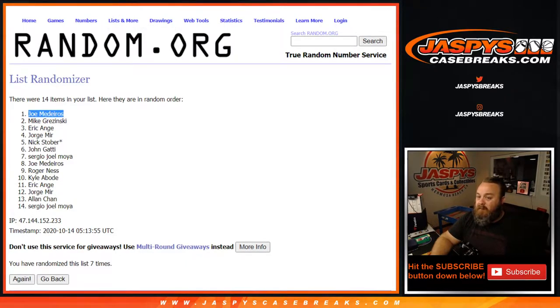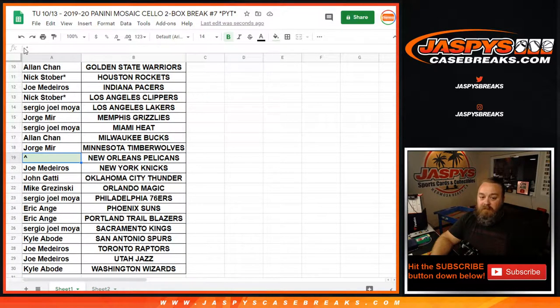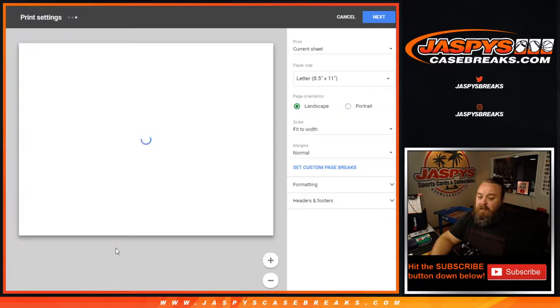I think Joe mentioned earlier he hadn't had his eye on the Pelicans yet — maybe that's changed. Either way, good luck. The next two boxes of this are also in the store, guys. Pick your team eight is available.